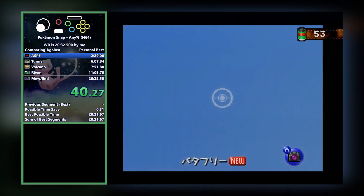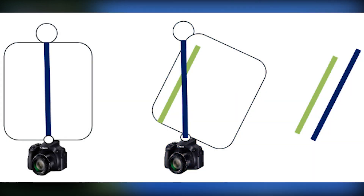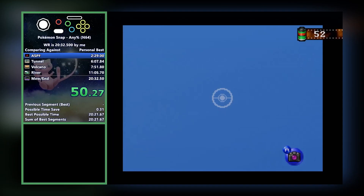Basically, the square head theory says that because your head is square, shooting something at an angle causes your head and camera to be closer to the Pokémon, resulting in a higher point score for the photo. I'll have a document linked below for more information on this. Most of the course afterwards is lag reduction — aiming the camera towards the sky or other uncluttered areas to get the highest frame rate possible, which means going through the level faster, and taking quick shots to hit the points needed.